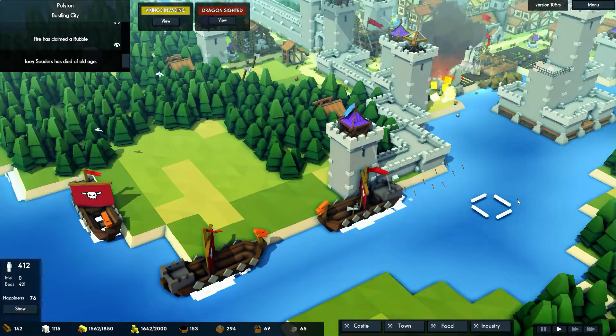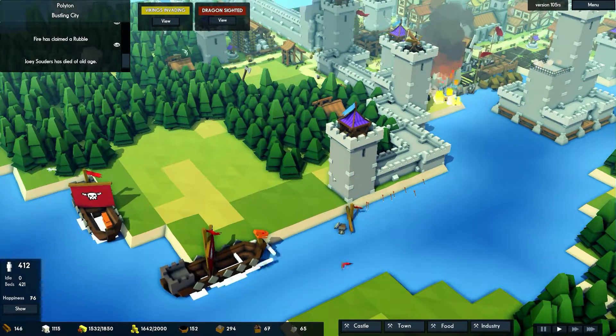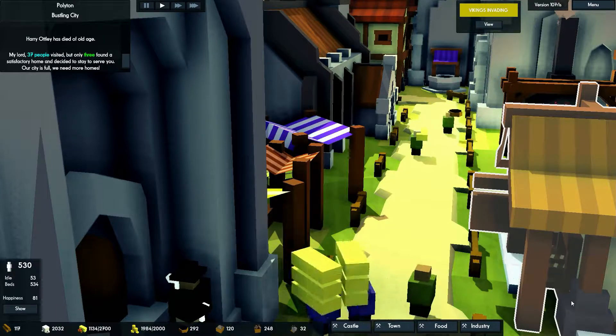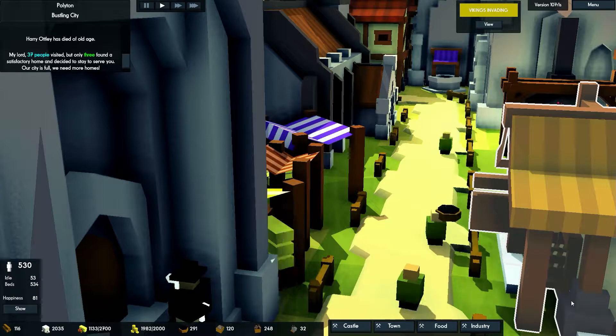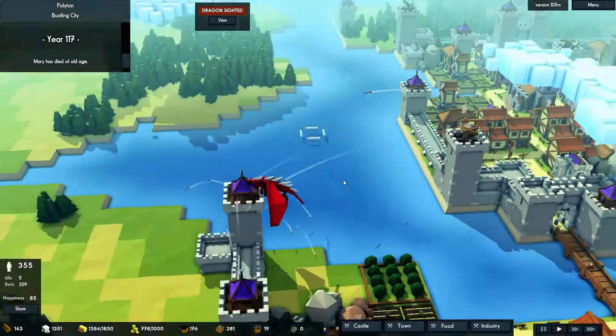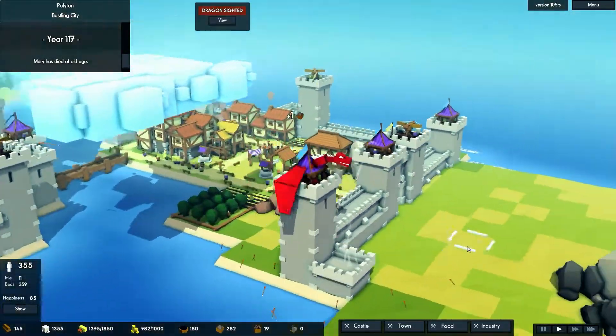Let's talk about the visuals briefly. I love low poly art styles, and this game is a really great example. The high contrast colours bring an element of cartoonish fun, and I really like that your citizens are just a few cubes hopping about. Sure, some objects end up clipping from time to time, but that really doesn't bother me. In fact, watching a dragon fly through a tall tower is rather amusing.